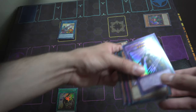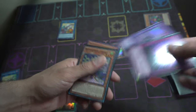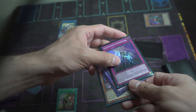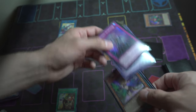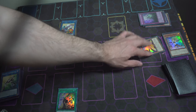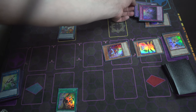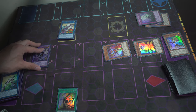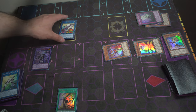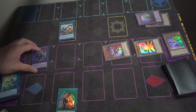Shaddoll Incarnation has an effect where you banish two Shaddoll cards — itself and one other Shaddoll card from your graveyard — to flip up a Shaddoll monster on your field. We flip up Ariel. Ariel has an effect that when flipped, lets you special summon a banished Shaddoll monster. So we summon Construct back to Cross Sheep's link pointer.